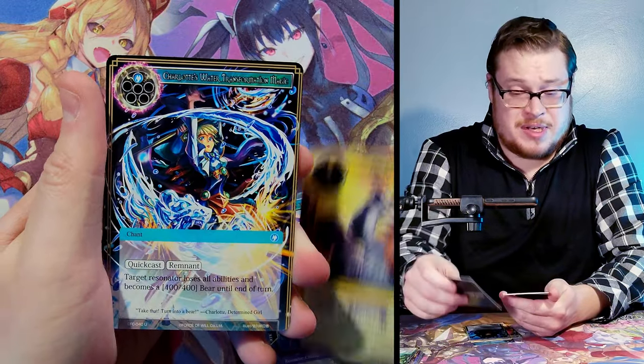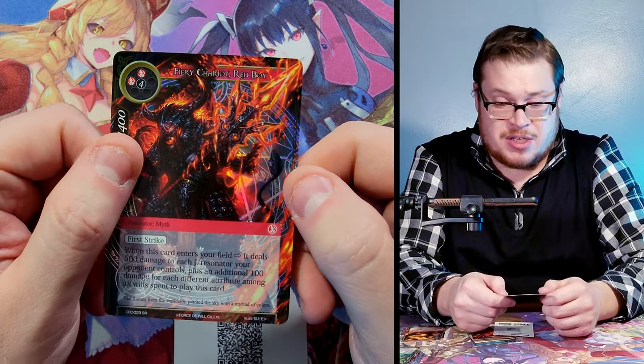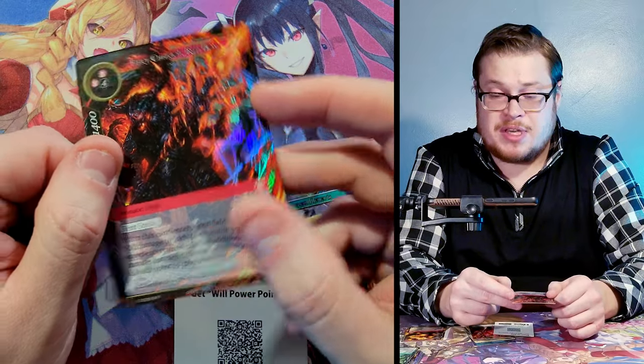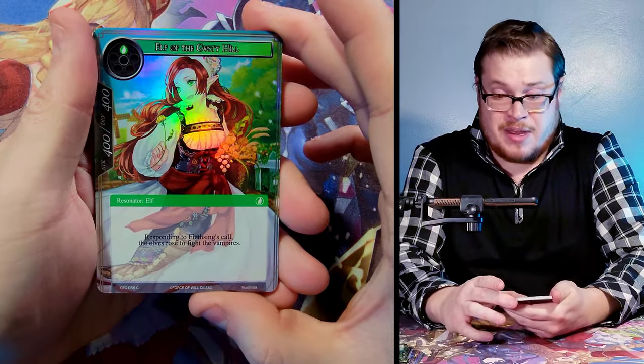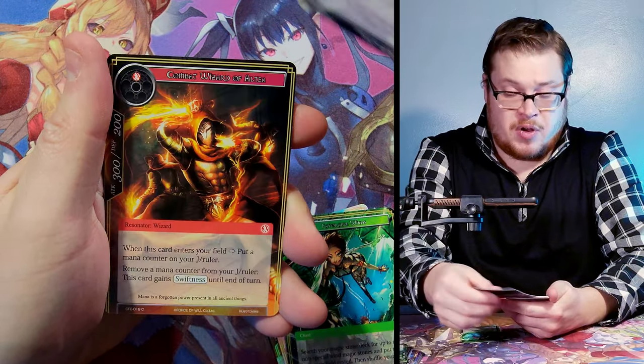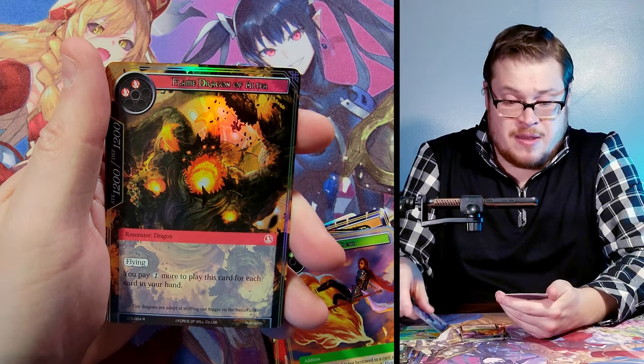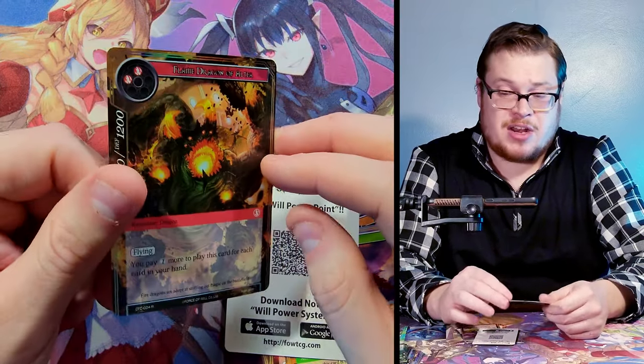Second-to-last pack — two more chances for an uber rare. There are other good uber rares we could pull too, not just Zero — though Zero is my personal pick. Flame Dragon of Altir, fire magic stone, and Fiery Chariot Red Boy non-textured super rare — another dope looking card, just like Red Riding Hood. Last pack: Elf of the Gusty Hill, Mermaid, Crisis Wizard, Heartfelt Flying Cloud, Heavenly Gust rare, water magic stone, and Flame Dragon of Altir. Nothing crazy, but we already got the major hit.